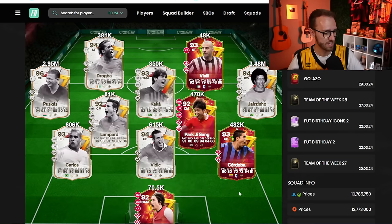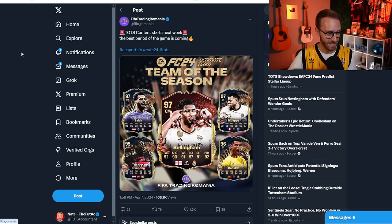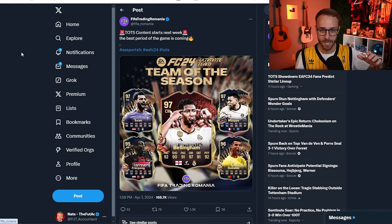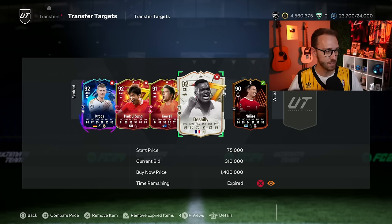With these prices being as cheap as they are, and also with the rumors and tweets talking about Team of the Season content starting next week, that is getting people thinking about Team of the Season more and more, which is making people want to buy cards off the market less and less. Less demand, less coins going to these sorts of cards. People are just saying, I'm going to stick with my untradeable side for now. I'm not going to buy. So prices continue to tank.